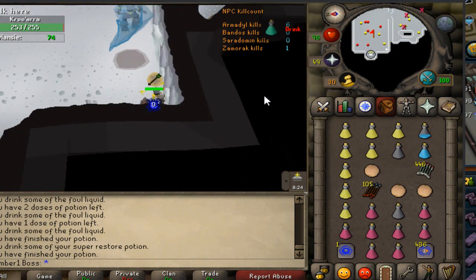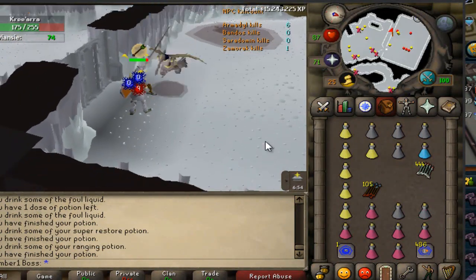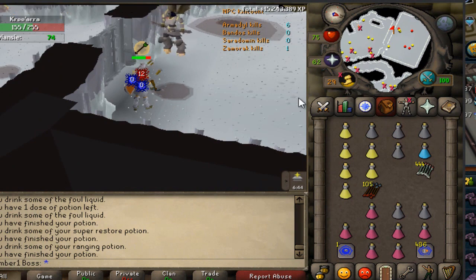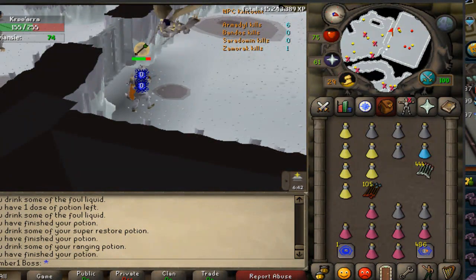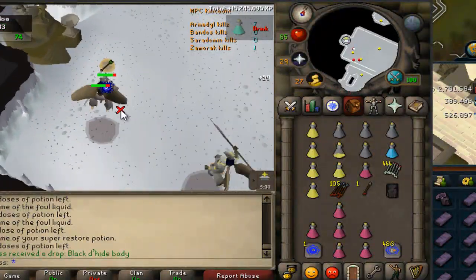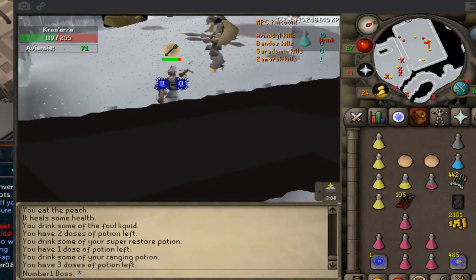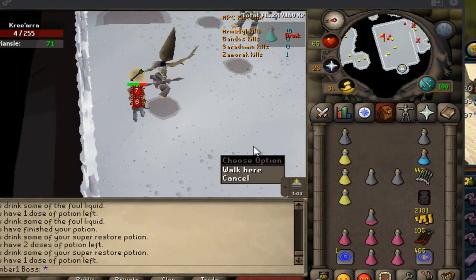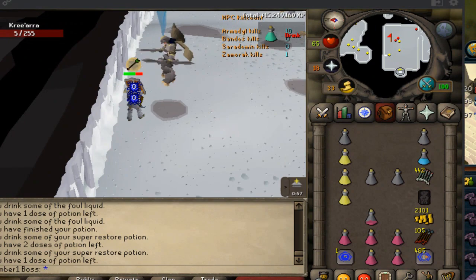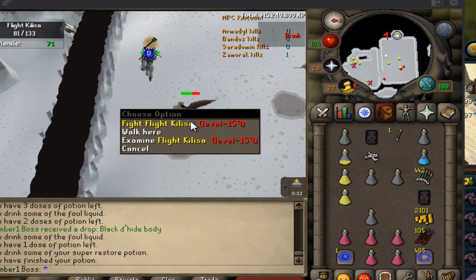The moment when you attack it like 30 times and not a single hit lands on the boss. This thing heals like 10 HP every minute. Look at my inventory — this is all I have left, and this is only my second kill. I don't know if I'll even get this. How do people manage six kills? Second kill drops a black d'hide top. 343 XP drop with diamonds — gonna guess these last few HP will take a whole brew to finish.